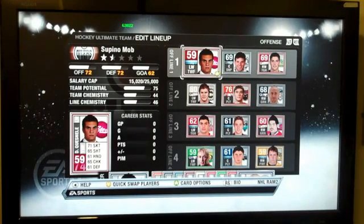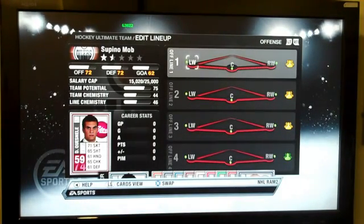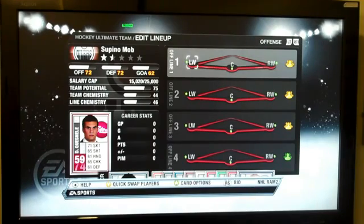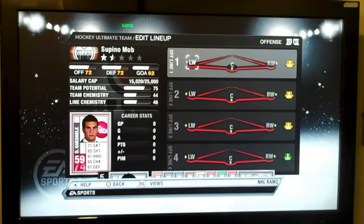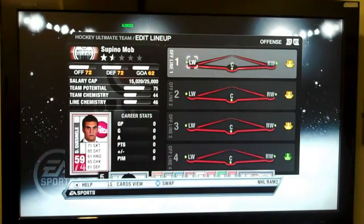We have a chemistry view that if you press on the left stick, you will see a chemistry view. And as you can see, it's red everywhere, meaning this team has very poor chemistry. But some of the actual line combinations, which is the three head icons on the side, are actually showing that they're not that bad of line combinations.